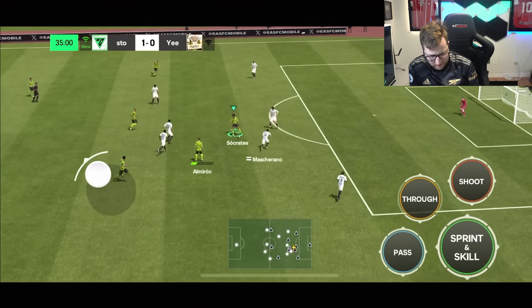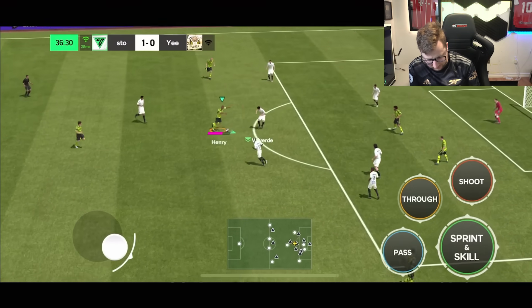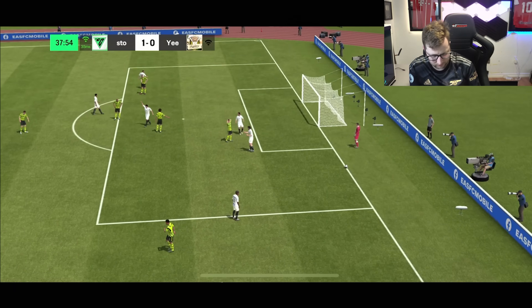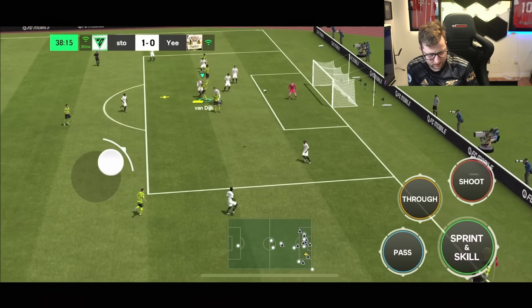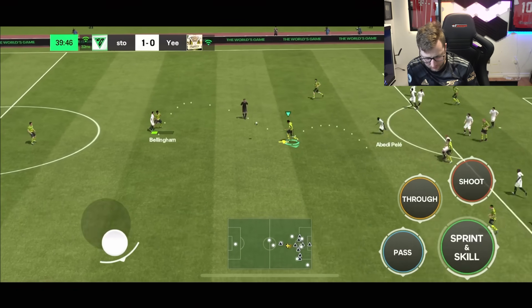We do get it back after. Sends it back — Henri. Power shot this time — power shot again. Off the player and out the back — we're going to get a corner. Henri into the box, Van Dijk can't get on the end of that one. Move it out to the wing.